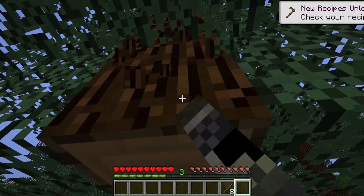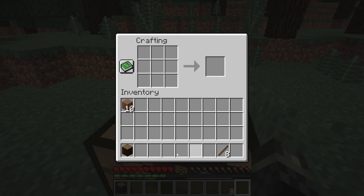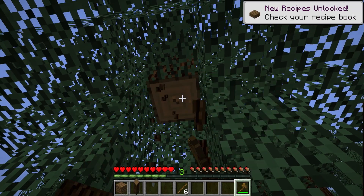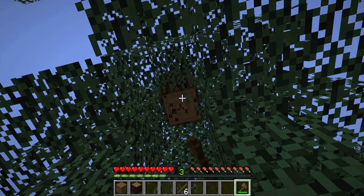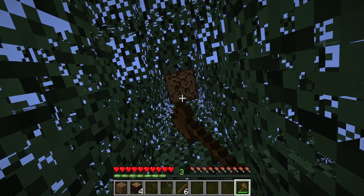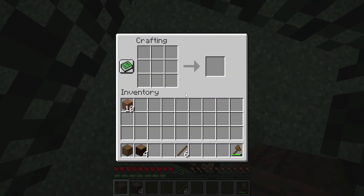Minecraft is more than just building — it has a range of other great elements like survival, where you can gather resources, defend against monsters, and monitor your hunger. When buying Minecraft, you need to figure out what version to get. On PC you can choose Bedrock Edition or Java Edition, which allows more mods. But if you don't have a PC, you can also buy the game for consoles like Nintendo Switch and PS4, or for your mobile phone as a game app.